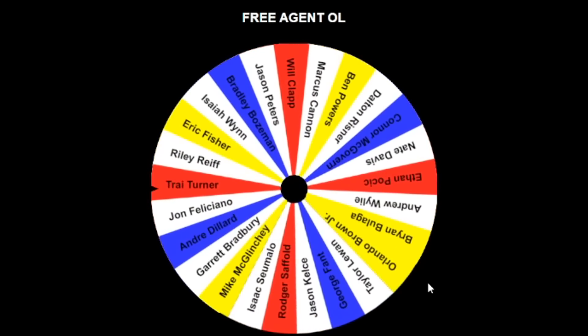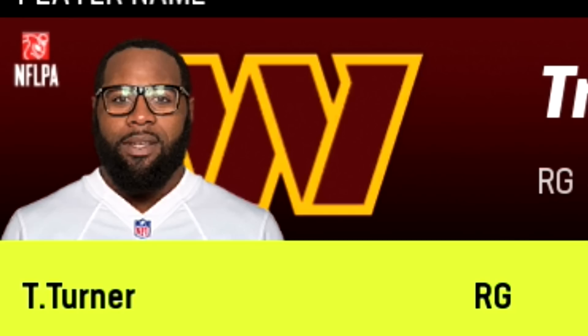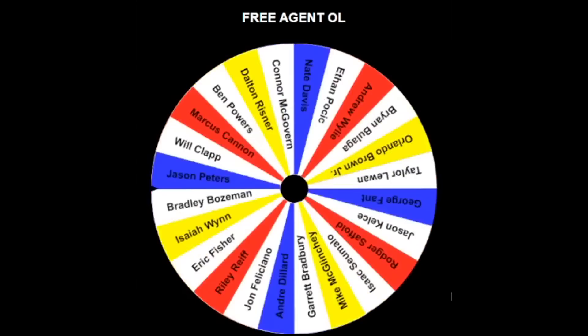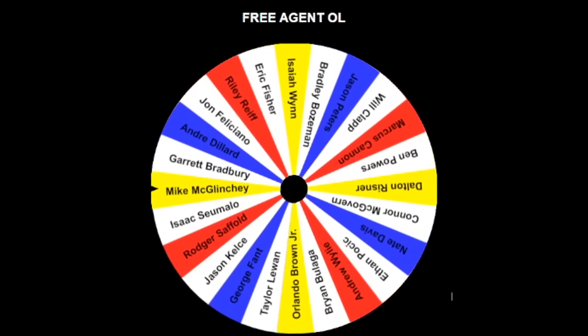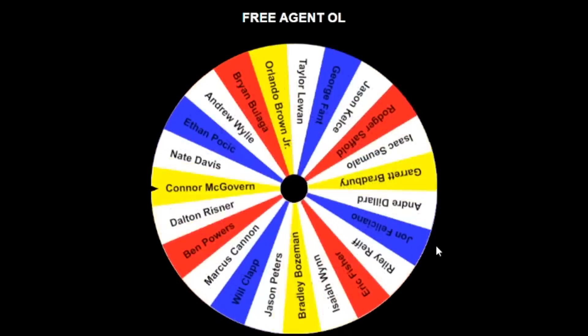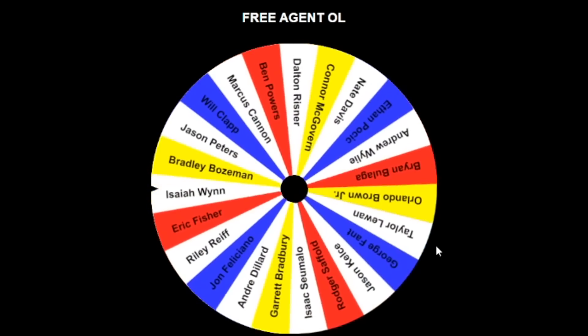Spin number four — we're going to get a fellow four-eyes brethren. Trey Turner. If it's a guy that even casuals can name, then you know that's a good spin. Mike McGlinchey — even if you're a casual subscriber, you should know that name. That's Matt Ryan's cousin; I've done videos with him.